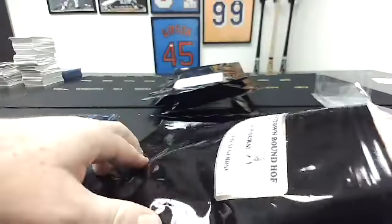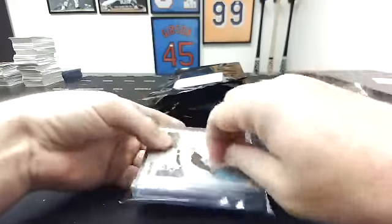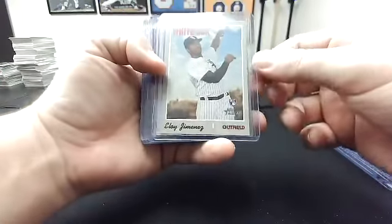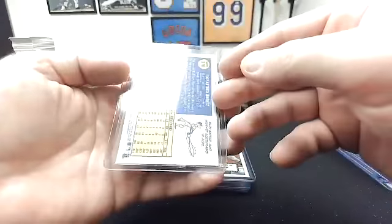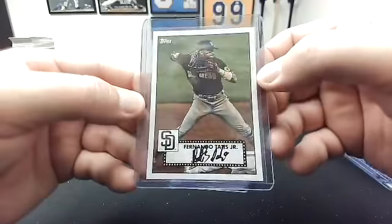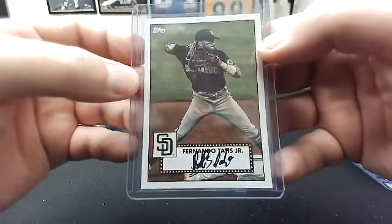I will lead off this pack. Oh, gold frame card in there. This starts with me — that's a 2019 Heritage Eloy Jimenez rookie. Not bad. To you, this is 2021 Topps Series 1 insert, the 1952 insert, Fernando Tatis Jr. Pretty cool.